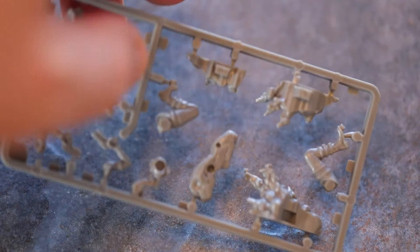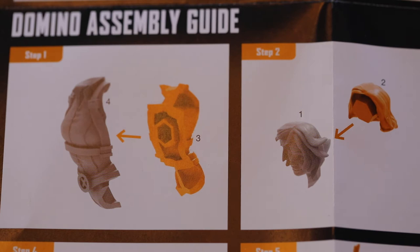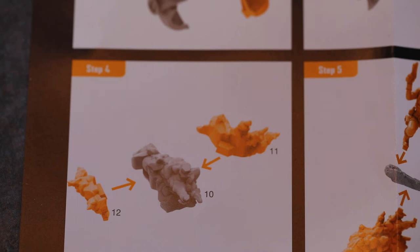Energy attack, Grenade Bounce, range 4, 4 dice, cost 1. This attack ignores line of sight and the defending character does not benefit from cover. After this attack is resolved the target gains the incinerate special condition. If you roll a wild, it also triggers explosive — other enemy characters within range 2 of the target suffer 1 point of damage. Energy attack, Lucky Shot, range 3, 6 dice, cost 3 — the target character does not gain power for damage dealt by this attack. If you roll a wild, it triggers stun.